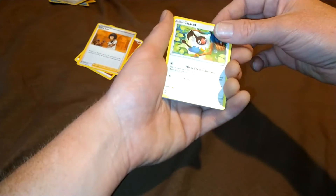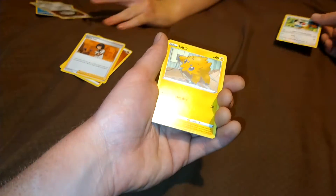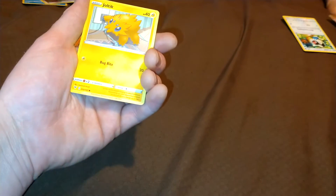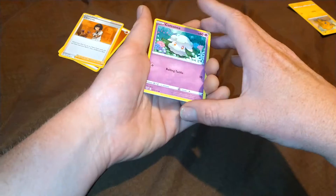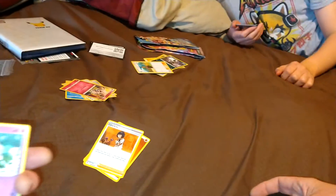I like the moon behind there. I got Chatot? I don't know — I got a bird, so I'd probably lose. I got a bird. Oh, you got Snubbull. Yeah, you win again. I got Joltik. Chonky. I like Joltik. Yeah, I think I won that one.